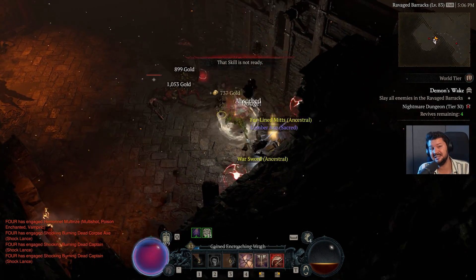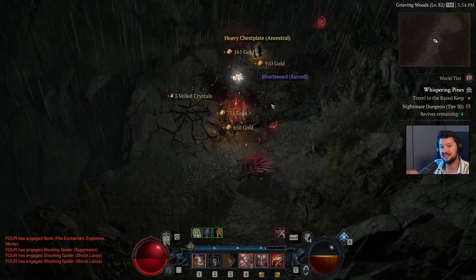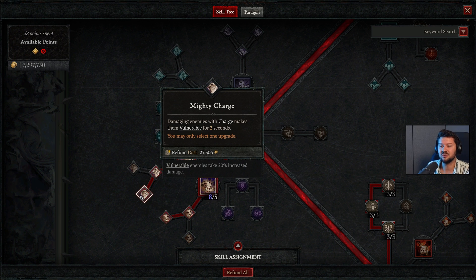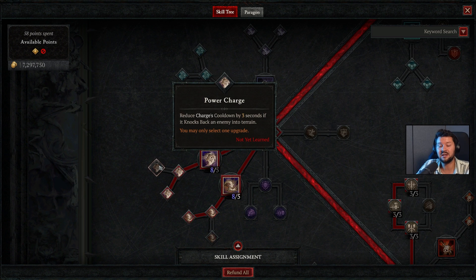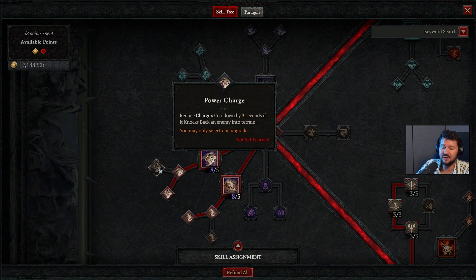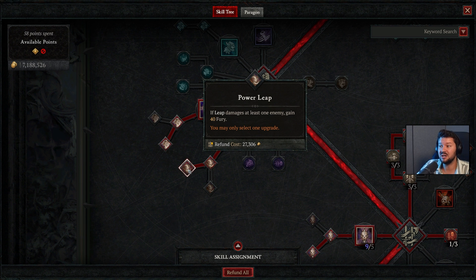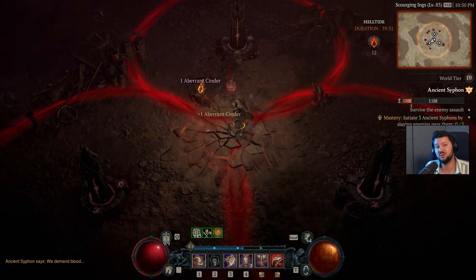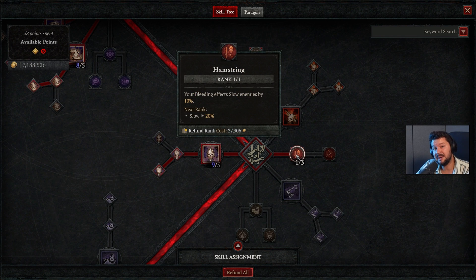We also have two brawl skills which make this build a lot of fun — you're literally dancing on the battlefield, instantly taking out elites by pushing them against walls. For charge, you can stun enemies against the wall and make them vulnerable for two seconds. We can reduce the charge cooldown by three seconds when we knock enemies against the wall. With leap, if it doesn't hit any enemies the cooldown is reduced by four seconds, and power leap generates 40 fury if it hits at least one enemy.